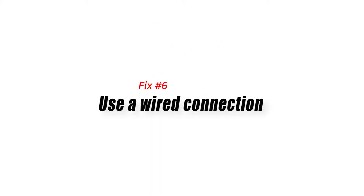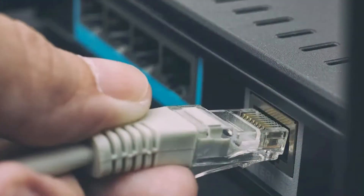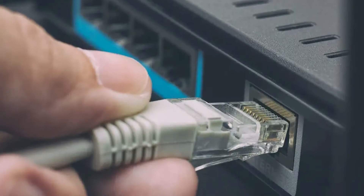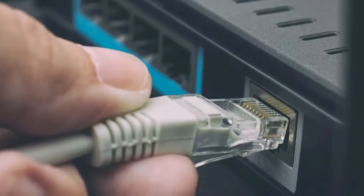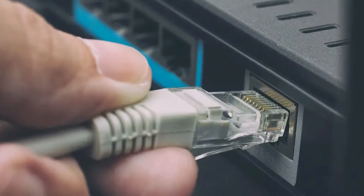Fix number six: use a wired connection. The final solution you can try is a wired connection. Obviously, this only applies if your PC or console relies on Wi-Fi for internet. Wired connection is more dependable than wireless, and connecting by cable eliminates the possibility of signal interference.